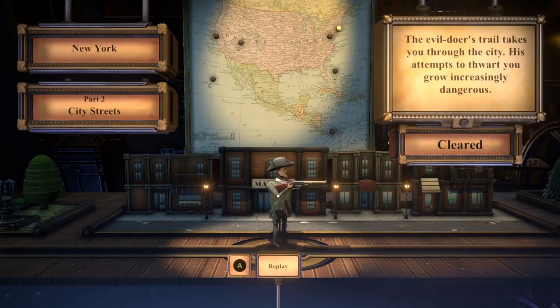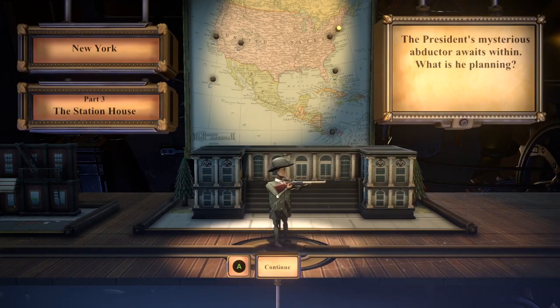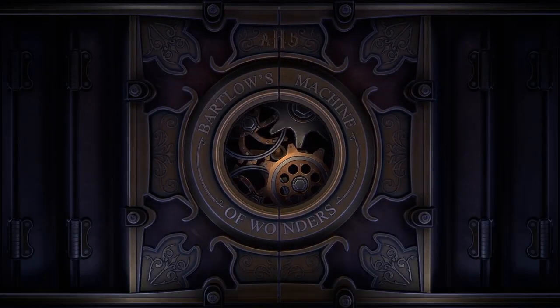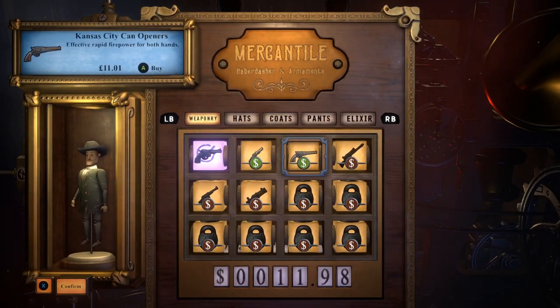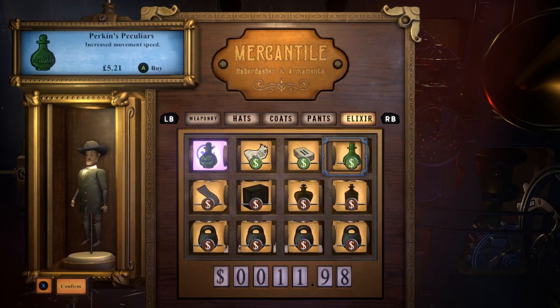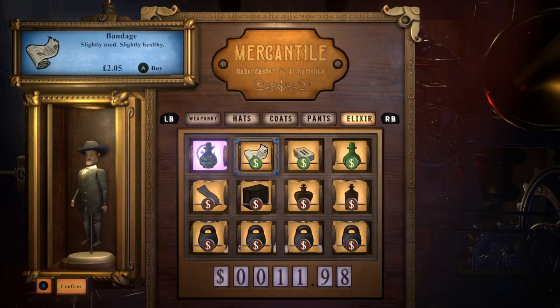The evildoer's trail takes us through the city - his attempts to thwart you grow increasingly dangerous. The prison's mysterious adopter awaits within. Let's have a quick peek in this level. Now I can finally afford some better stuff. Elixir - Perkins Peculiars. Increased movement speed. Ammo pack. Use bandage - a bandage might be handy. Let's just have a double check on the weaponry.